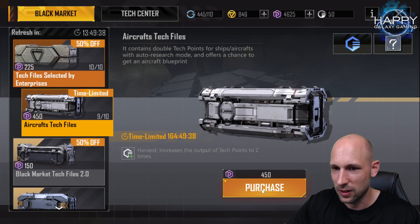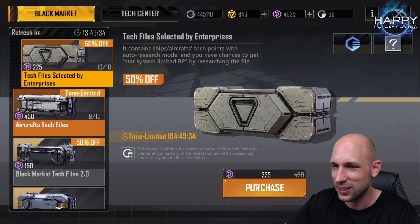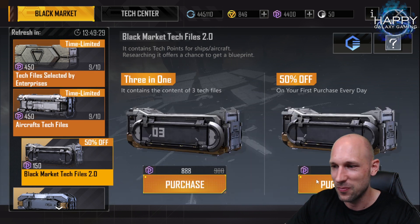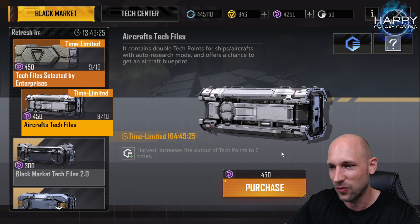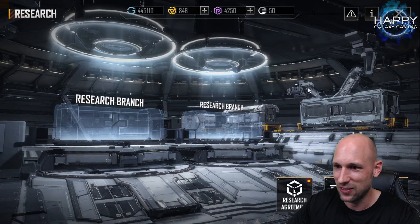Okay, only the first file is cheaper — that explains a lot, and now I understand why the prices are this way. Let's see if we get lucky.